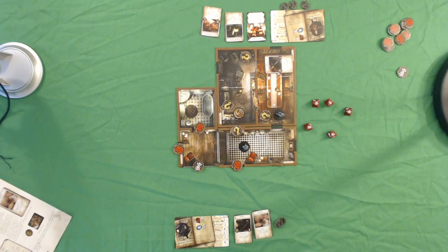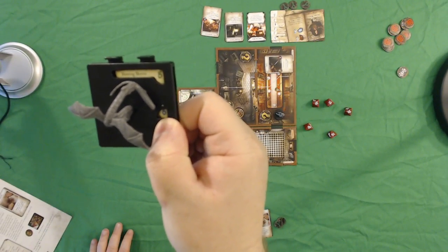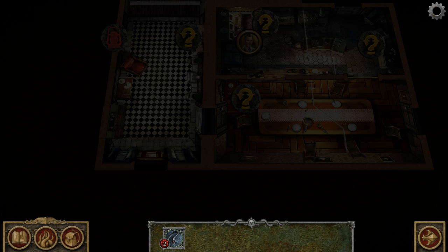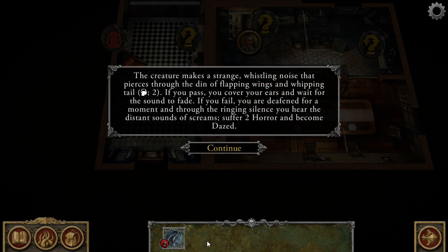The horror rating is the blue symbol on the bottom of the monster card. If there were multiple monsters within range and line of sight, I would take a horror check against the one with the highest horror rating. Since there's only one monster, we resolve a horror check against it. The app reads: 'The creature makes a strange whistling noise that pierces through the din of flapping wings and whipping tail. Willpower difficulty two. If you fail, suffer two horror and become dazed.'